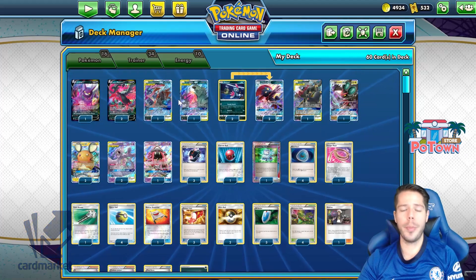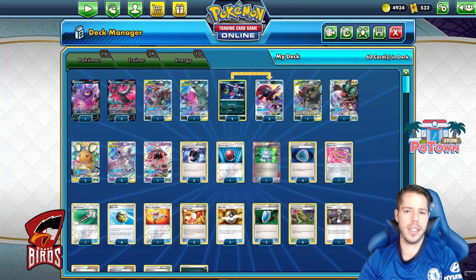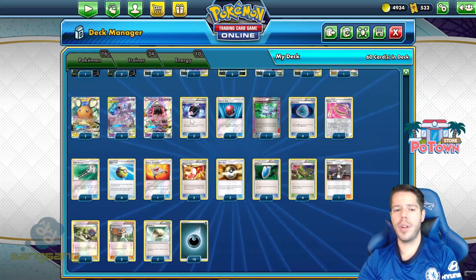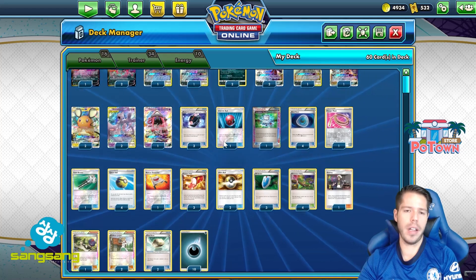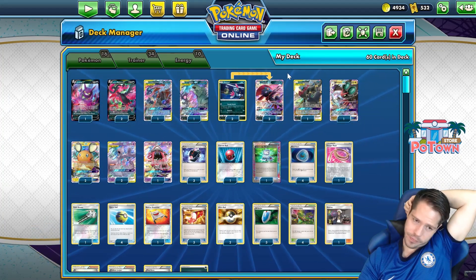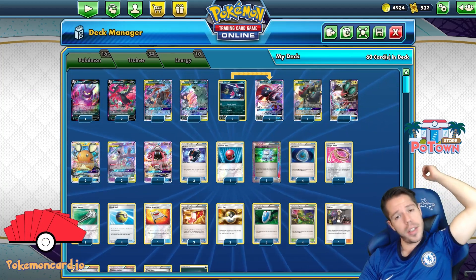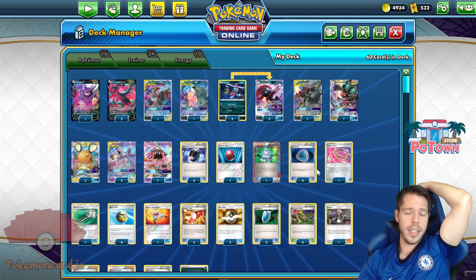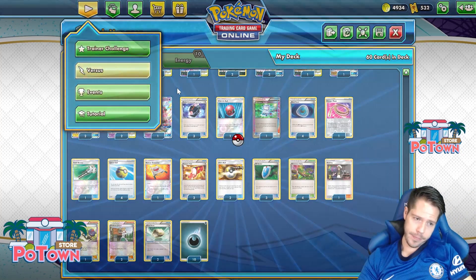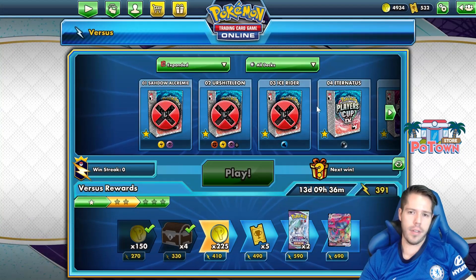Interesting to note, there are no Max Elixirs in this build of the deck, but I think that's okay. We have Double Ace Spec, Diancie, and Crobat for support. We have Compressors to get the dark energies into the discard pile. I'm a little surprised there's no Dark Raichu GX here — I feel like one copy of Dark Raichu GX and maybe some Hypnotoxic Lasers could have been worth it, just to have access to the Dead-End GX attack as well. I haven't tested this deck myself, so I'm sure the creator had different things in mind.